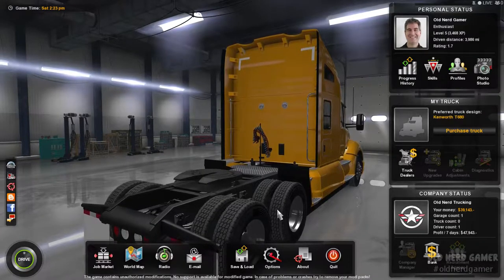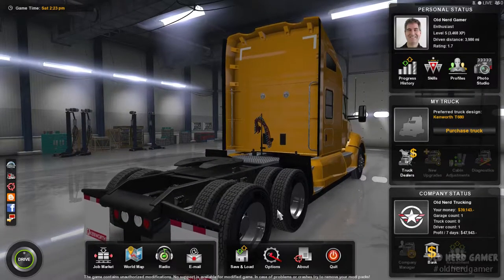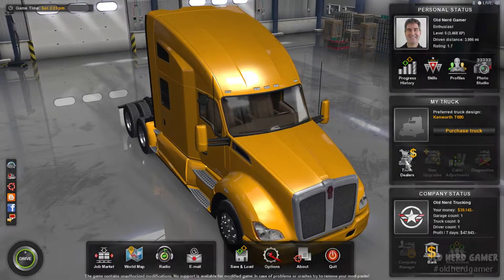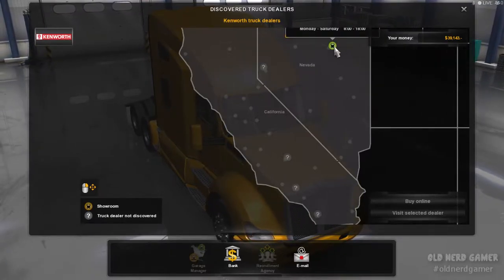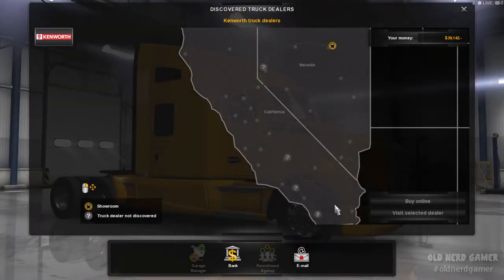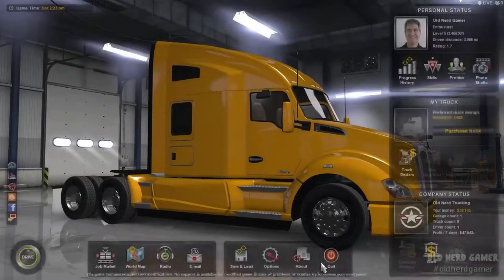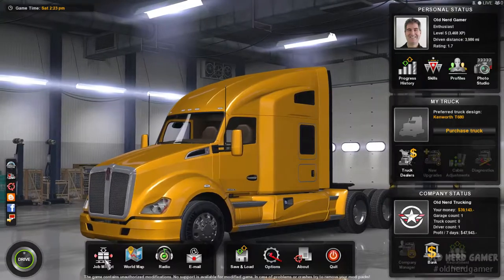There is a method to our madness tonight. We're going to discover one of the Peterbilt truck dealers, which is right over here in Reno. This is the Kenworth right here and there's a Peterbilt, with at least one more down here, but we're going to stay around this area. We'll go ahead and try to find a load and reroute if we have to, to make sure we discover that Peterbilt dealership.